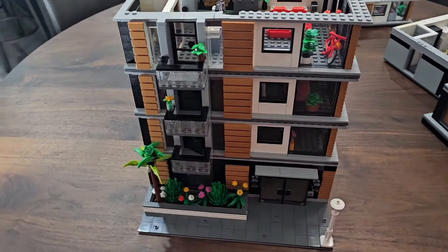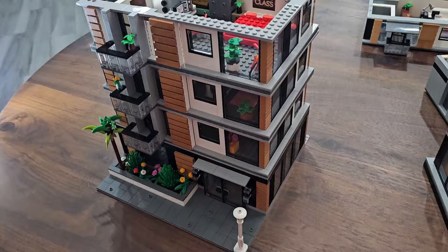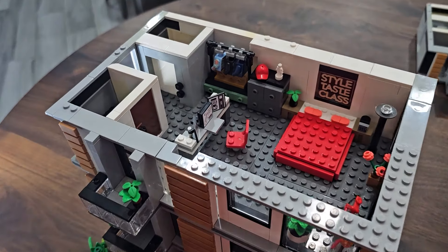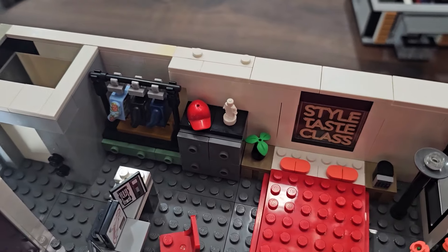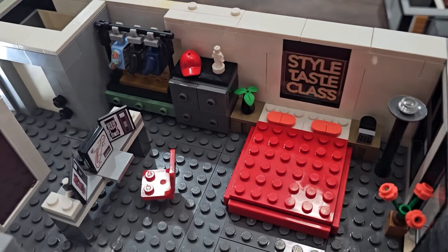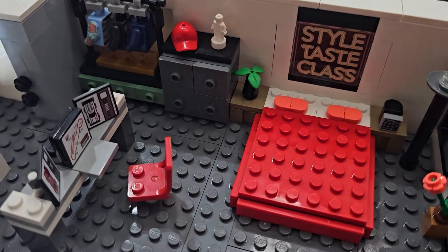The fourth floor is a larger, nicer bedroom suite. It's got one single bed, a large computer workstation, lots of drawers and clothing storage — some of that came from the Queer Eye set.